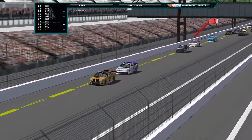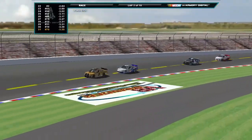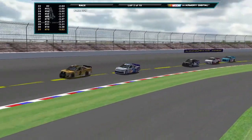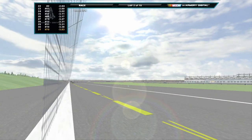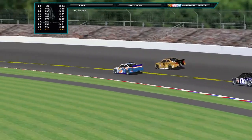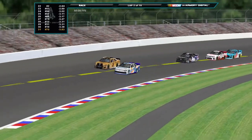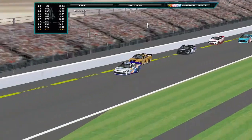David Noonan takes lap one. Coming down the first straightaway, it's still Noonan who has it. Morrison Jr. is going to look to make a move — he is making a move on the inside, outbrakes Noonan, and will that let him take the lead? They're side-by-side, but Morrison Jr. looks to get the best of him and he takes the lead. How long can he hold it now is the question.